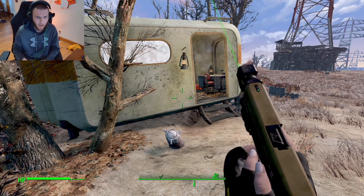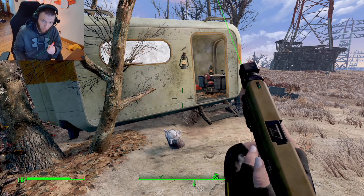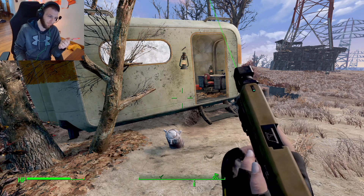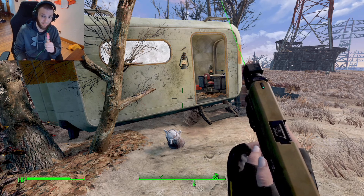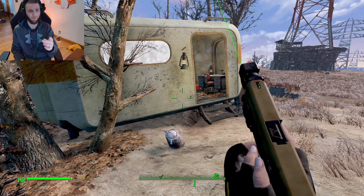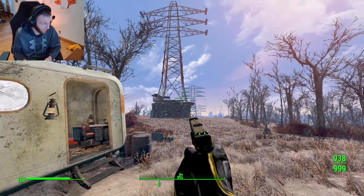Hey everybody, Pop on Top here, welcome back to some more Fallout 4 mods. In today's mod we got a new player home settlement slash workshop. This one is called the Dream House, which is vibrant — apparently there's not a non-vibrant version. We are here at Abernathy Farm.